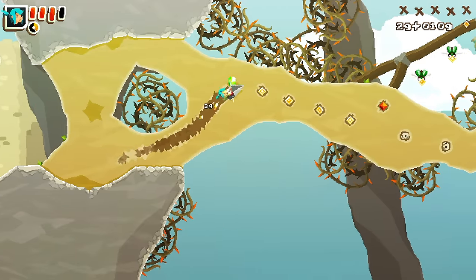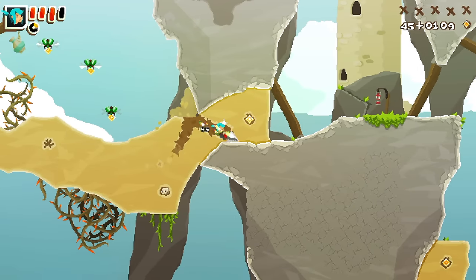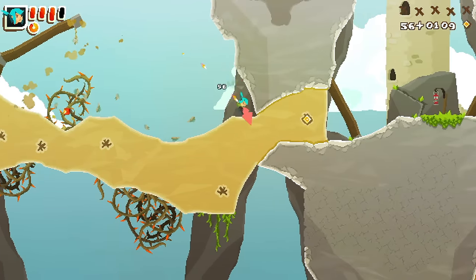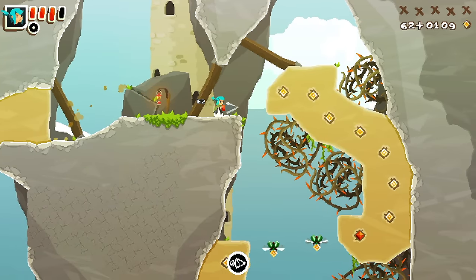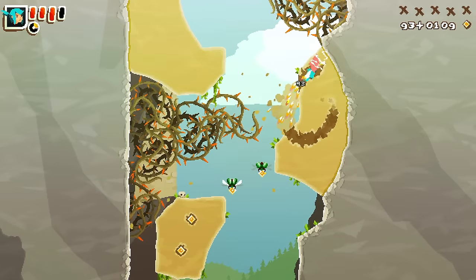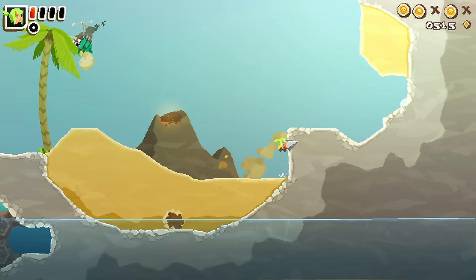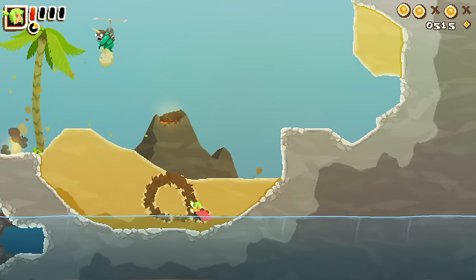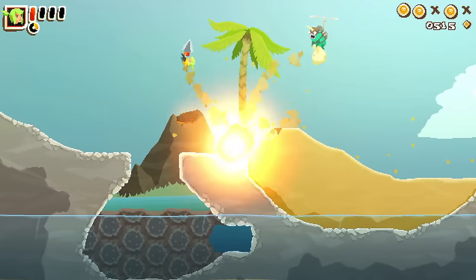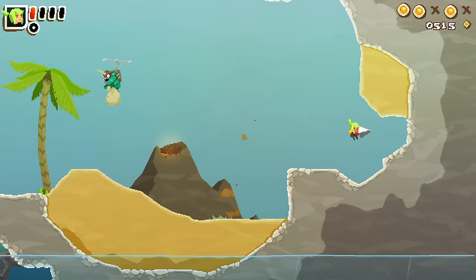It's a testament to Pepper Grinder's excellent controls that the overall experience is so enjoyable, as much of your time is spent hanging on for dear life. The controls are very simple to come to grips with — you simply hold down ZR to spin the drill up, then you can juice the engine by tapping B for a burst of speed that's great for nailing those jumps between pits. Meanwhile, the physics are as responsive and tight as you'd expect for a high-intensity platformer, and while you never feel like you're totally in control of the wild drill, there's a sense that you have just enough to always point it where you want to go.